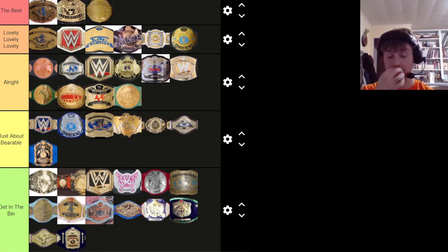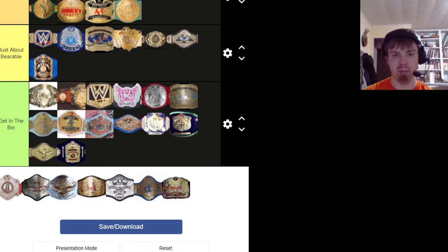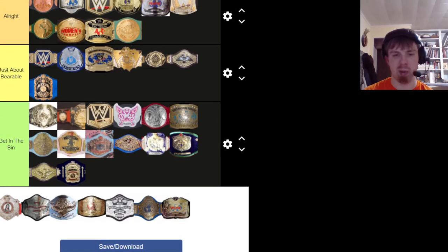That is the majority of the belts, except for a few. There's one I missed — the WWF World Tag Team belts that look like the NWA belt with a red glow on the globe, from 1985. It looks like the NWA belt, and the NWA belt looks great — the 16 pounds of gold. I'm gonna put it in alright.